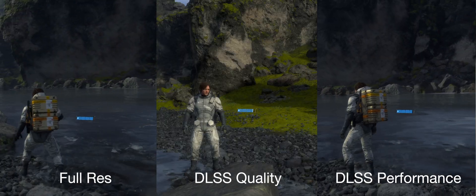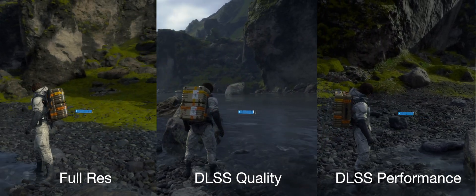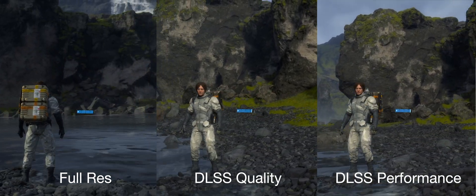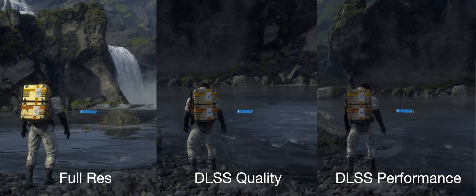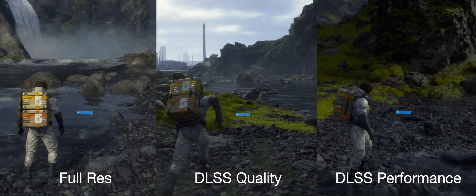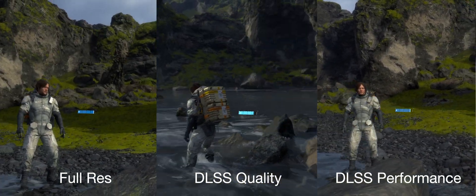Side by side by side with all three — full res, DLSS quality, and performance — we can see the quality differences between them. I've seen online that DLSS quality can actually be better than full res, and I think it has to do with using such a high texture and AI super sampling — filling in blanks that you don't even have in the full resolution version. DLSS performance looks decently good too, but I didn't find the need to increase performance even more. So that's why I usually play on DLSS quality.